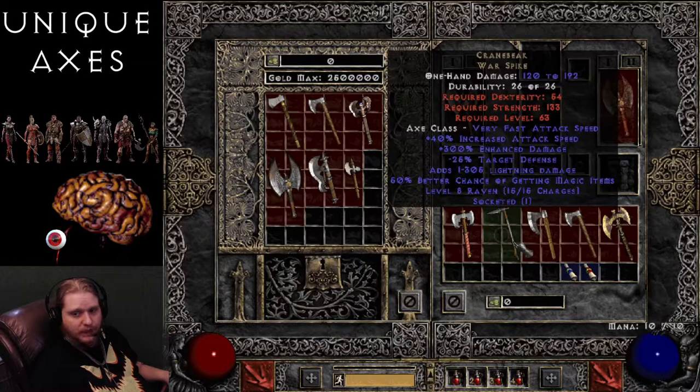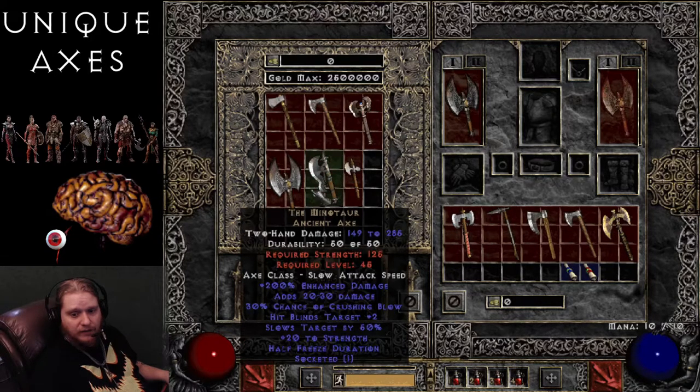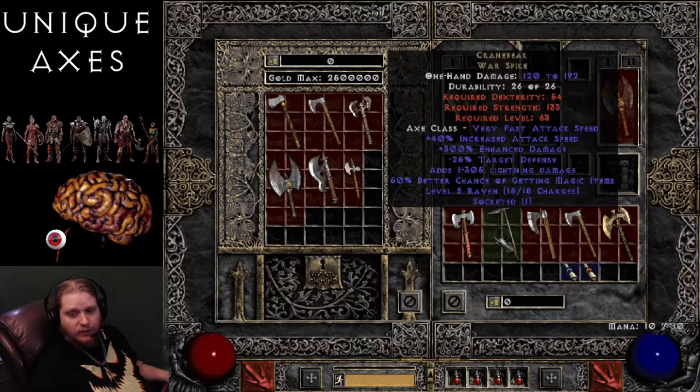Next on the list is the Cranebeak Warspike — one-handed damage of 120 to 192 with a level 63 requirement and 133 strength requirement. We're getting into some really high strength requirement items — the Rune Master Axe, for instance, is 145 strength, and it's only going up from here. 40% increased attack speed making it very fast, 300% enhanced damage varying 240 to 300%, negative 25 target's defense, adds 1 to 305 lightning damage, 20 to 50% better chance of getting magic items — a pretty large variable — and level 8 Raven charges with 15 of them. Ravens are actually good for blinding targets, so it could be fun to summon one every now and then just to blind people.